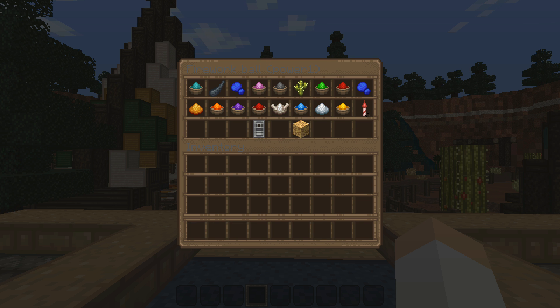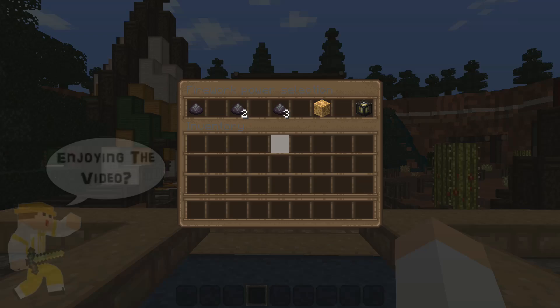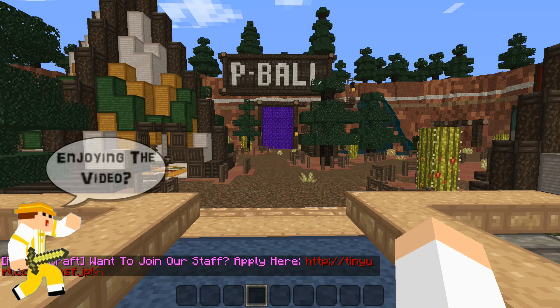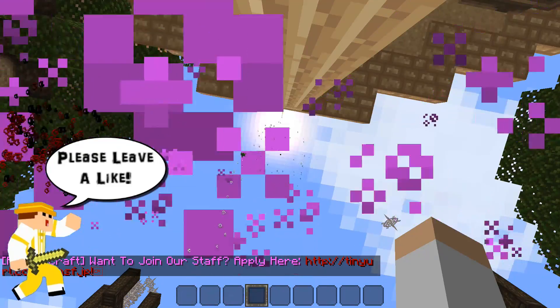Then it's on to Color. You can choose a single color or all the colors and watch your firework go into the air. You can also select Random, which takes out all the GUIs and just lets you shoot out a random firework. The final option shows a firework show, which shoots out a multitude of fireworks for about 30 seconds.